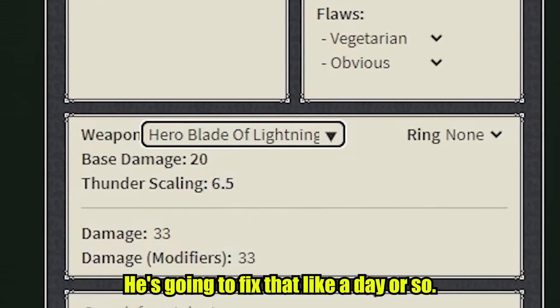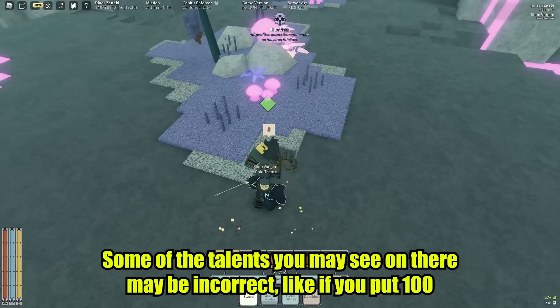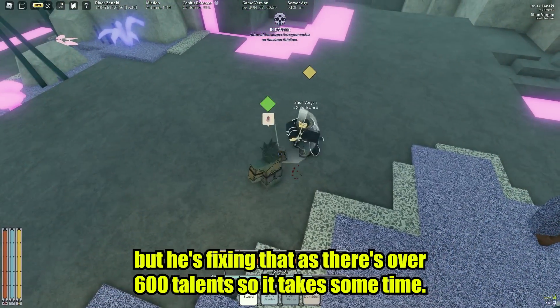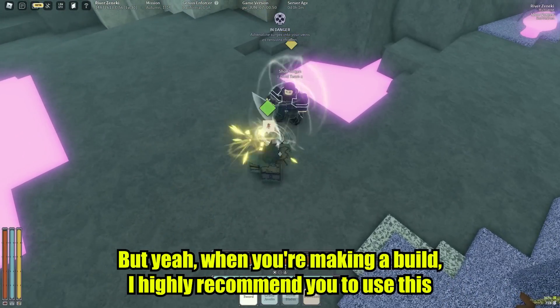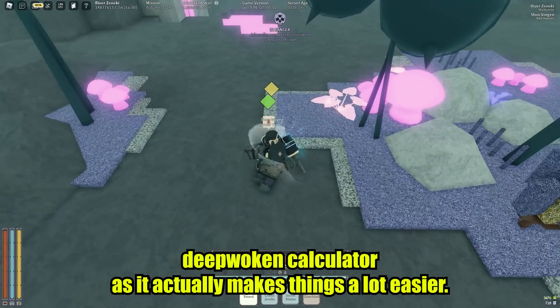He's going to fix that in about a day or so. Some of the talents you may see on there may be incorrect — like if you put 100 intelligence, it will say you can get true Aether Bullets with 0 light. But he's fixing that, as there are over 600 talents, so it takes some time. When you're making a build, I highly recommend you use this DeepBoken calculator, as it actually makes things a lot easier.